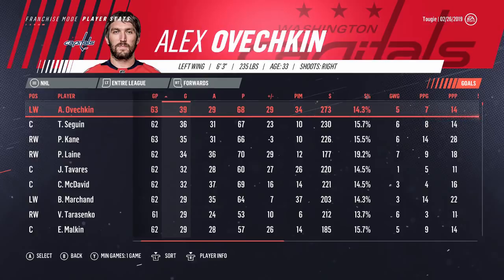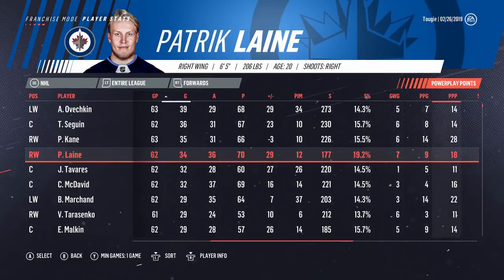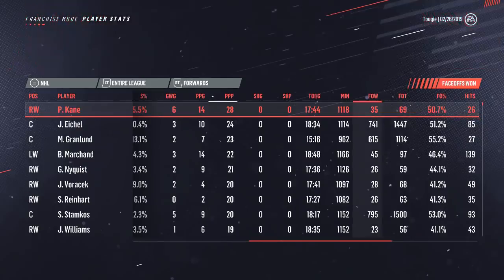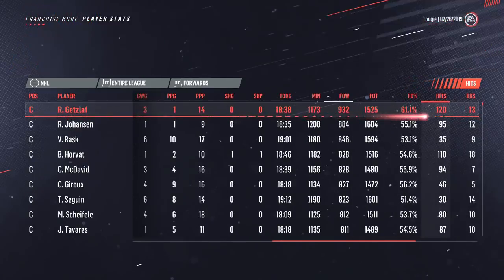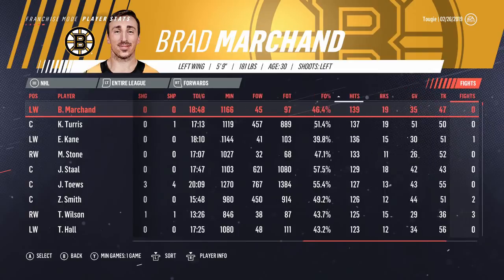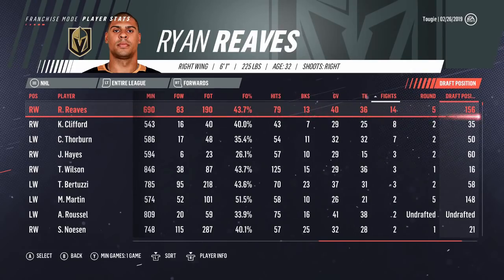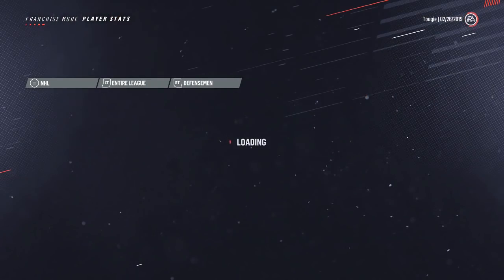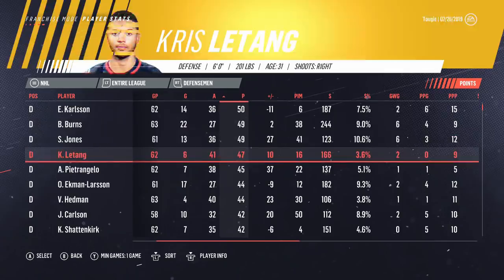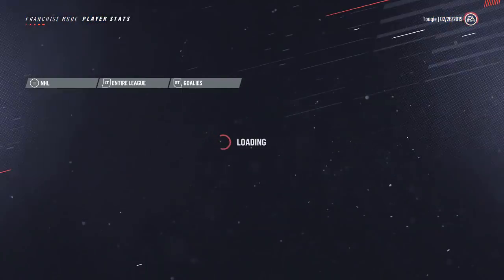Goal scoring-wise, it's Ovechkin at 39 leading the way. Only a handful of players have over 30 goals this season. Power play points — 28 for Patrick Kane, an absolute monster. Faceoffs, Ryan Getzlaf is up there. The hit king is Brad Marchand — I don't know if he should be the hit leader. The fight leader is Ryan Reeves — that's what I like to see. It was a running joke in NHL 18 that it would always be Jake Dotson, but not this time. Among defensemen, Eric Carlson leads the way, then Burns, Jones, Letang — no real surprising names up there. Vasilevsky has to be the best in the league in terms of save percentage, and yes he is. No surprise there.